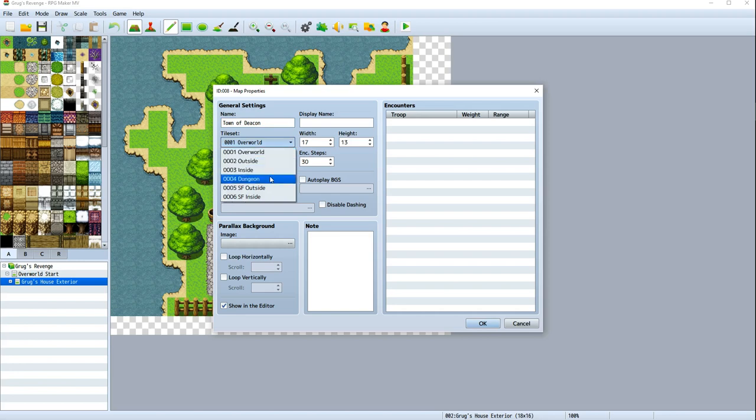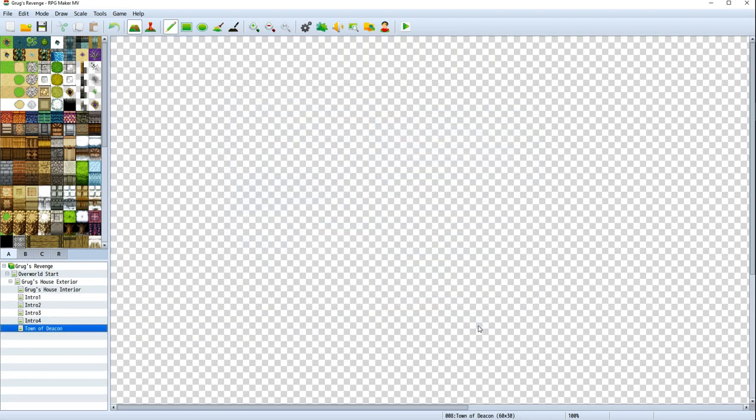This is going to be an outside map, because it's going to be a town. We don't want any looping. We need this map to be pretty big, so let's go 60 by 30 to start with. There are no enemies in town, so let's take a look at what that looks like. We might not need it to be this big — we'll figure that out later.